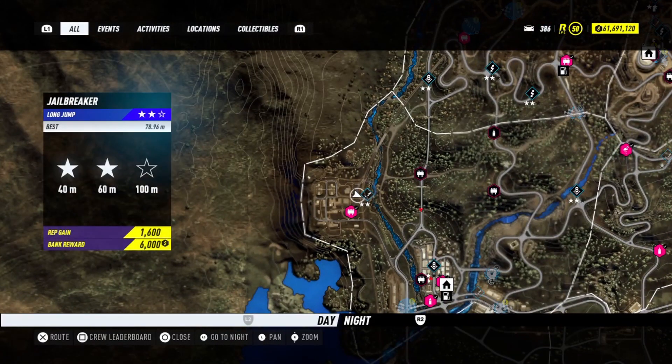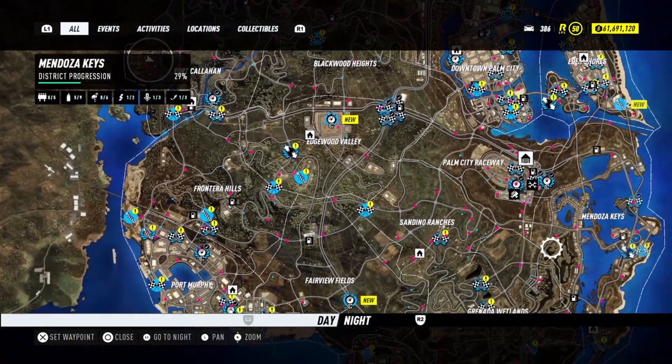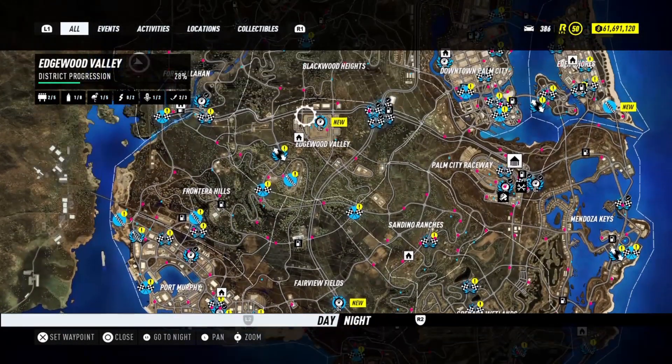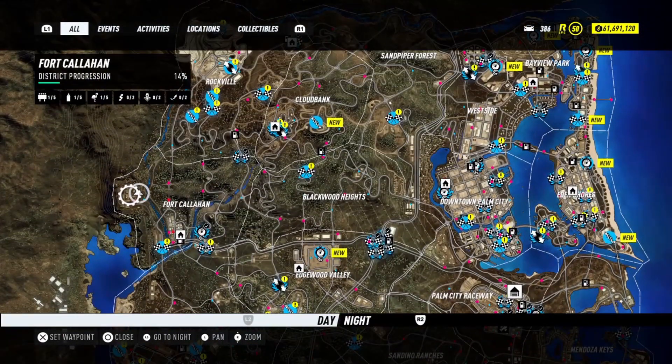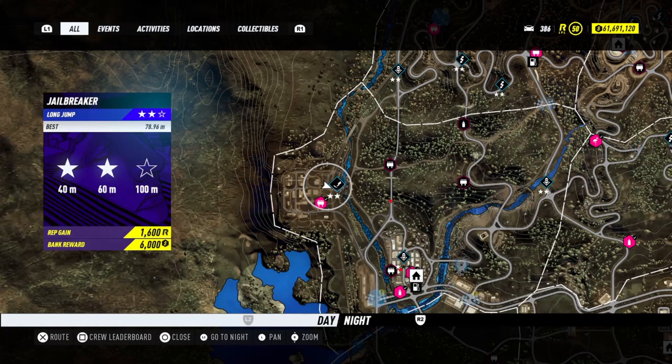I'm going to show you how you can perform it. You have to find this location on the map — going back a bit so you can see — it's right there by the middle of the map at the leftmost part. There's a small village, and once you reach there you'll find this jump. I don't know which level it unlocks; maybe you guys can try it from a scratch account. I'm already level 50 so I can't tell.